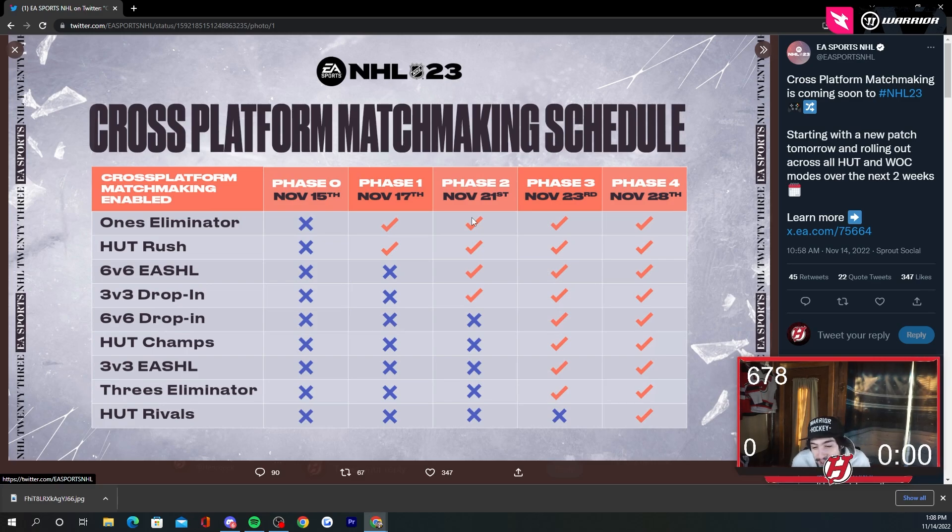A lot of people are making fun of it and I'm not going to lie, it's pretty funny. It says Phase 0 — I'm assuming that's a zero. They're all X's across. I guess because the patch is probably tomorrow, that's probably what they're saying. The patch implements the opportunity for cross-play but they're not hitting the go-live button on it yet.